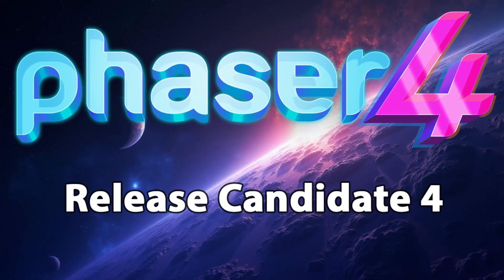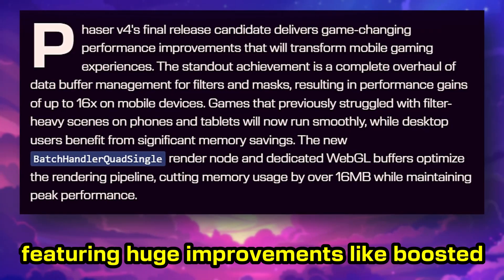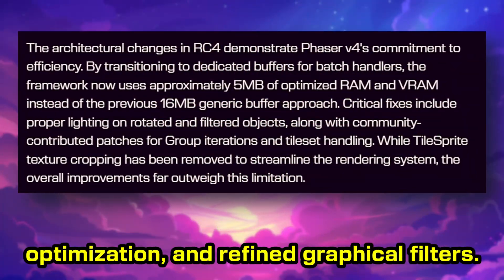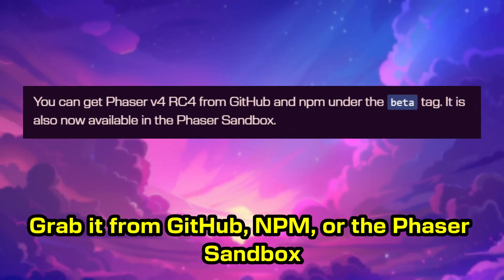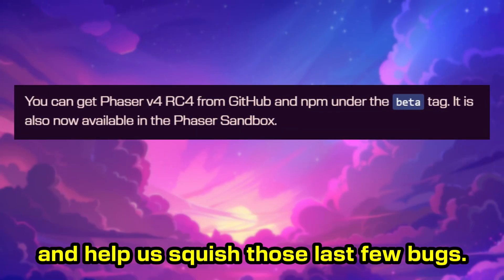First up, the Phaser 4 Release Candidate 4 is live, featuring huge improvements like boosted mobile performance, major memory optimization, and refined graphical filters. We believe this is the final version before our big launch, but we'd love your help testing. Grab it from GitHub, NPM, or the Phaser sandbox, and help us squish those last few bugs.